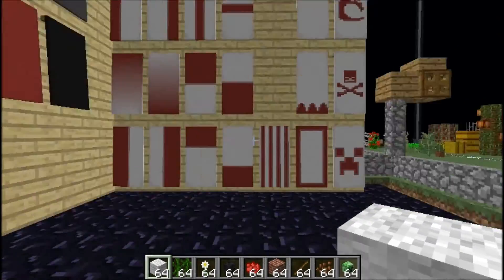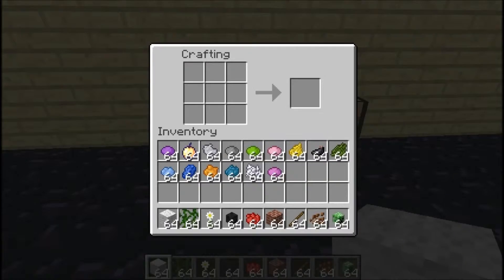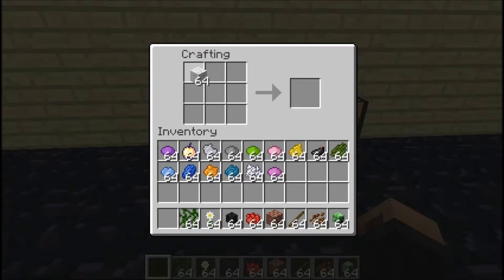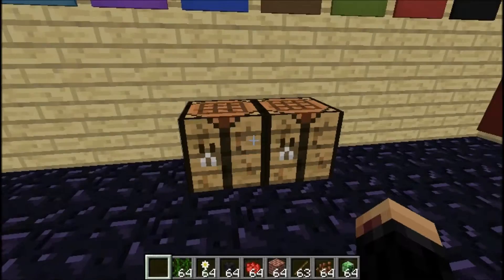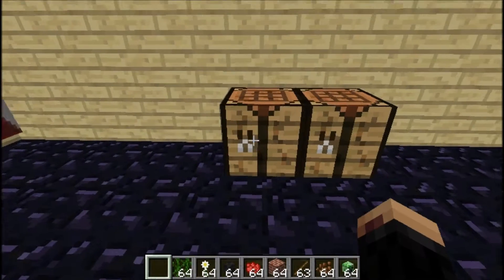To make a basic banner, you do that and then you add one stick, and that makes a white banner. You can do that with any wool color that is in the game to make any color banner, as you can see.